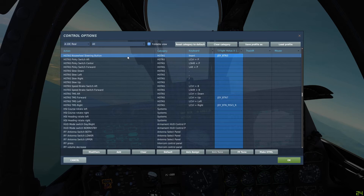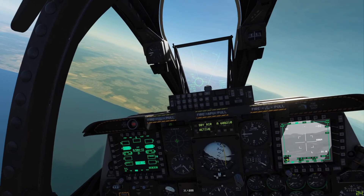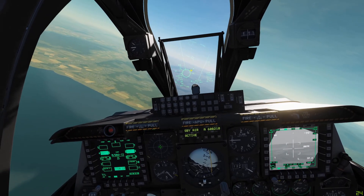The other thing we're going to need is our laser designate button — that's the nose wheel steering button. Make sure you have that bound and know which button it is. And obviously our weapon release button, which you should have bound already. That's about it for the GBU-12s setup.